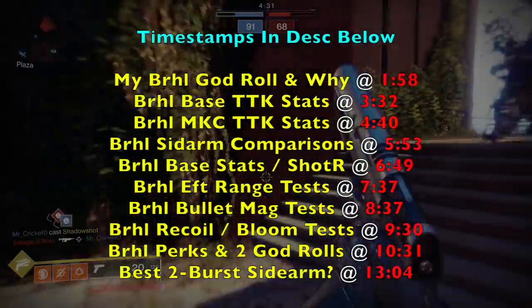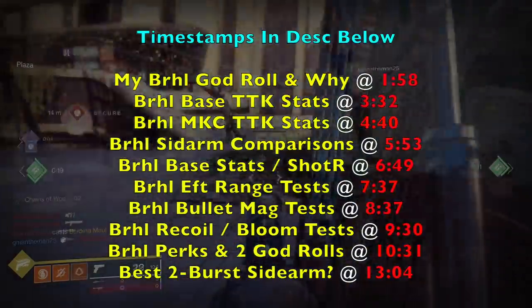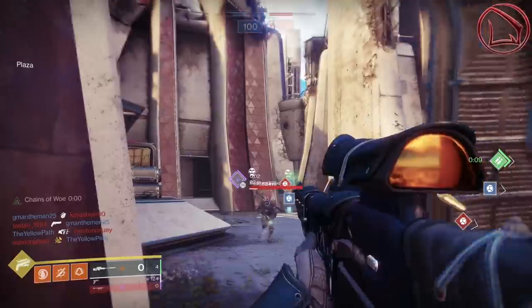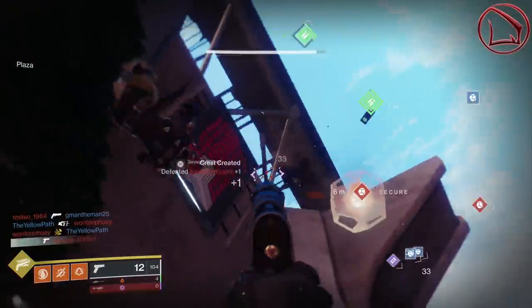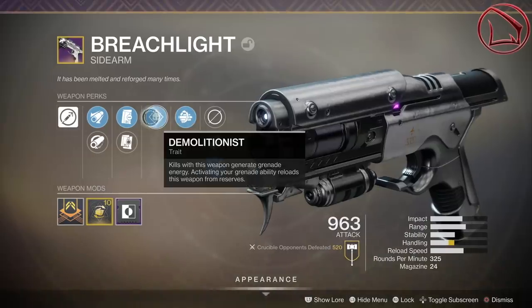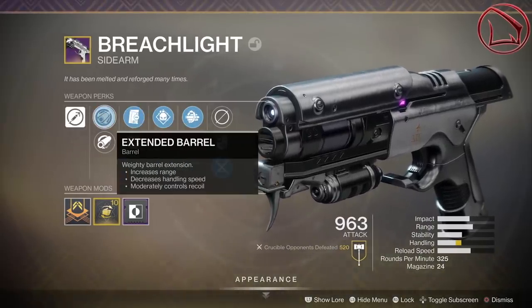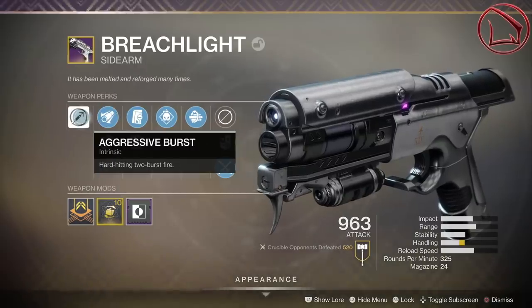I'm sure many of you are curious about what roll I have on this beauty. The God roll I've got — which you can see on screen — has Multi-Kill Clip, Demolitionist, Drop Mag, Extended Barrel, is an aggressive burst weapon, has a Handling Masterwork, and a Counterbalance mod.